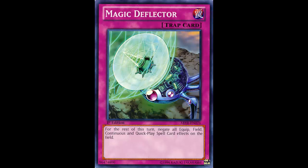I'd rather you play something like Dust Tornado if you're already running the max number of MSTs. Not everybody can run Artifact Ignition either — you need an Artifact in the deck. For Bujins, they play Pot of Duality so you won't get that, but they do play Tenki. You can chain Magic Deflector in response to Tenki and it fizzles — they wouldn't get their search. That's probably one of the best things you could hit.